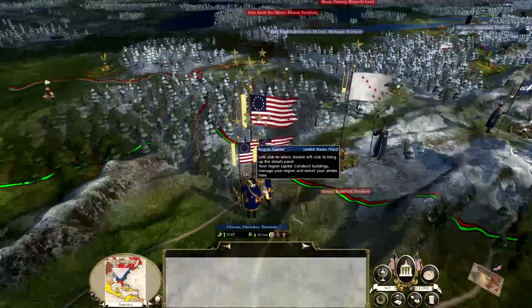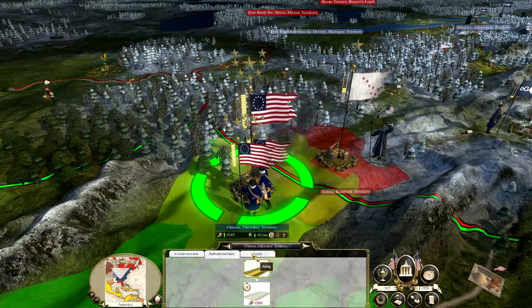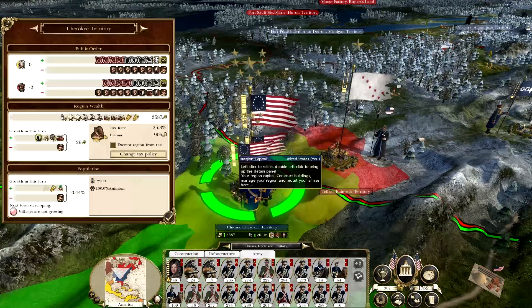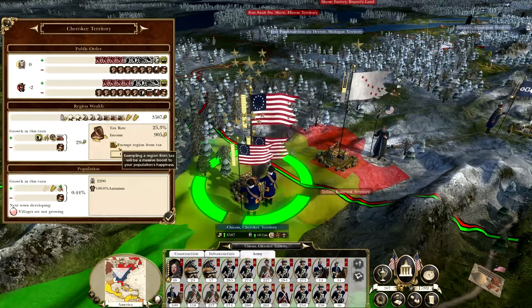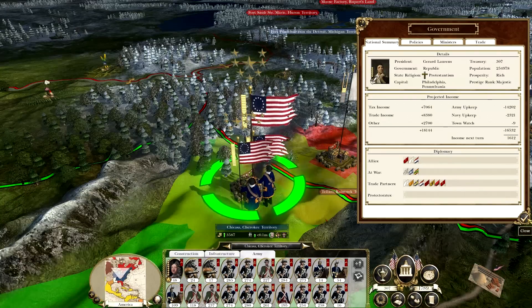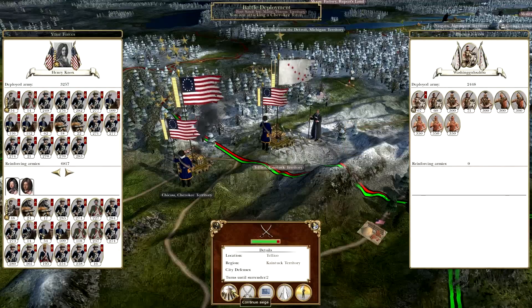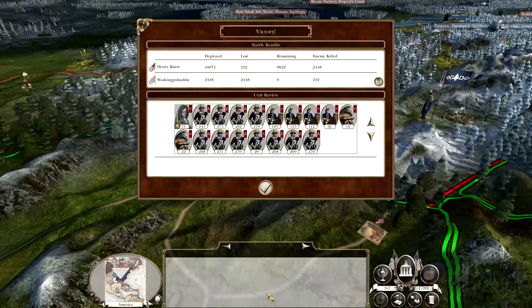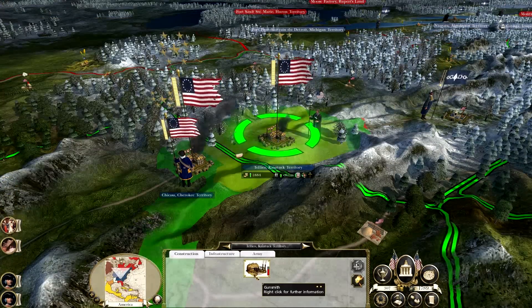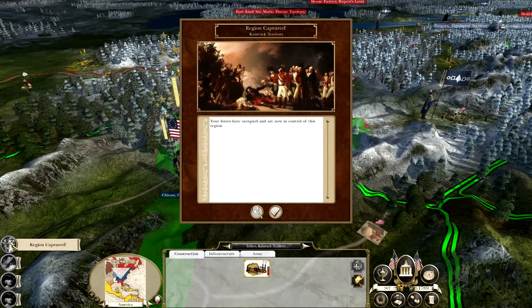We can push against them. We've taken one of the Cherokee's territory. Obviously we haven't got enough money to hold it, but this settlement is getting a fair amount of income per turn. Fantastic. Let's push against the last and officially finish off the Cherokee. Nation destroyed - Cherokee Nations. Region captured.